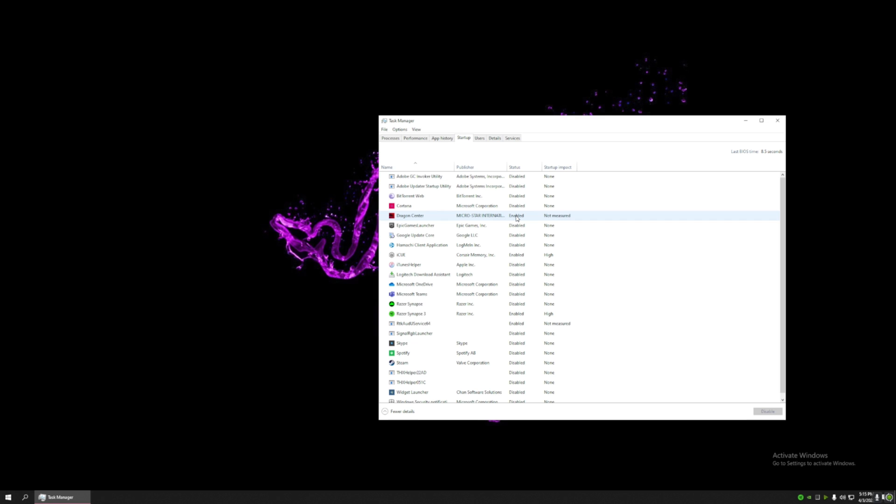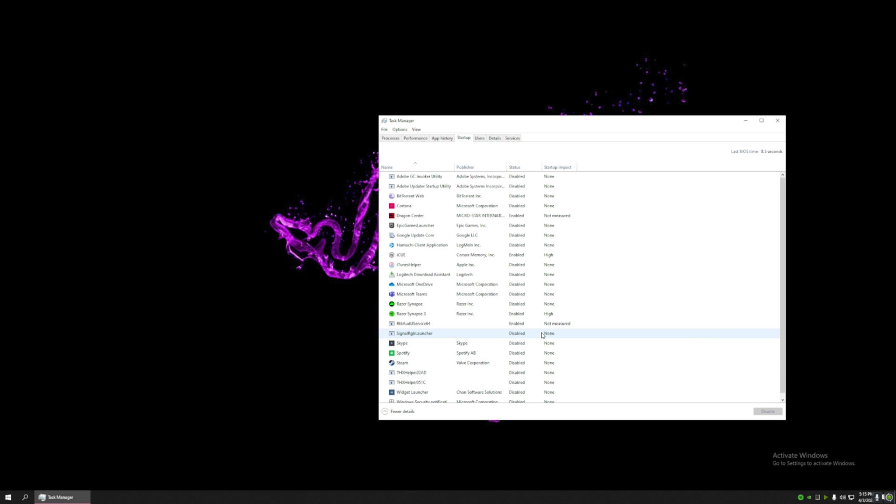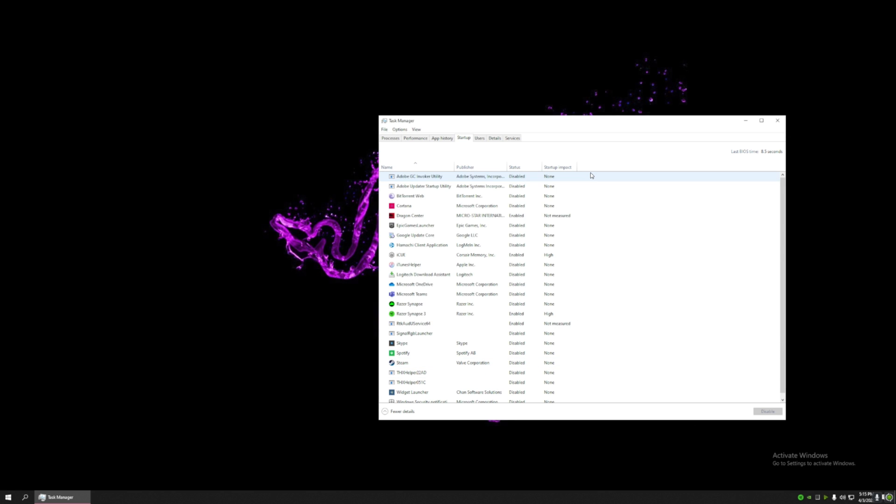I will enable Dragon Center because my graphics and processor settings are tied to it, including heat management. If you don't use the CPU or hardware acceleration, make sure those are not running anything in the background. It's mostly my mic and mic background voices — right now there are people talking in the background.